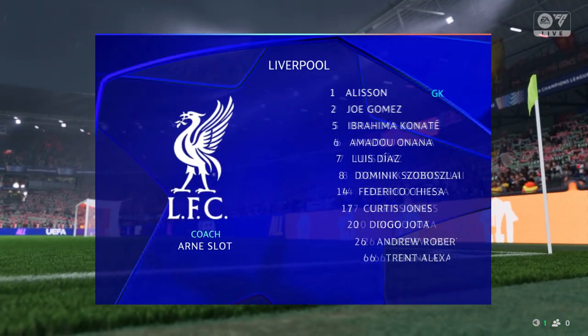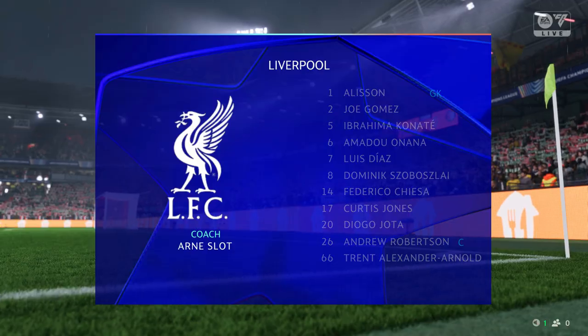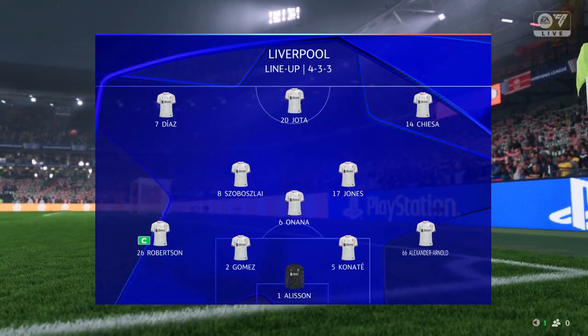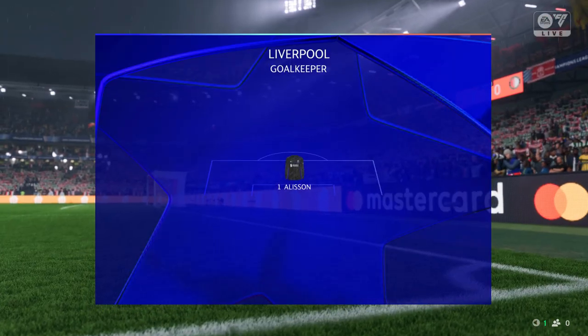This is the Liverpool starting line-up. Alisson is in goal. Ibrahimo Canate plays alongside Joe Gomez in the centre of defence and they're playing with just one up front.